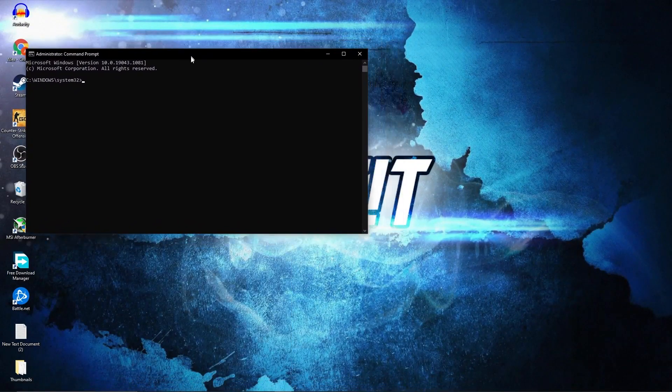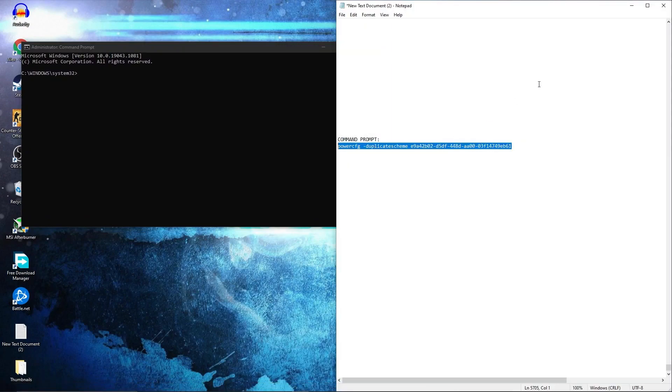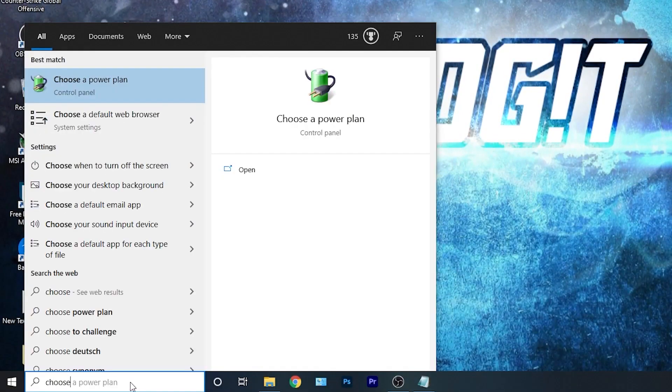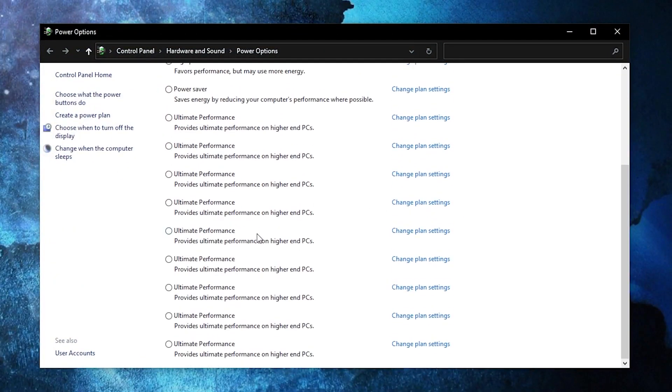This page will pop up. Here you have to paste a command — copy this command from my description and just right click and paste it here, then press enter. Now you have the Ultimate Performance guide, but to activate it you need to close the page, then go here, type choose, press on choose a power plan, then press on this arrow, scroll all the way down, check Ultimate Performance, and now you have it activated.